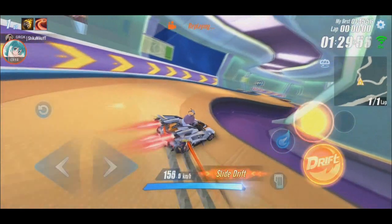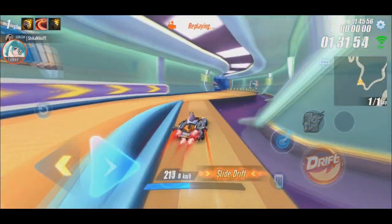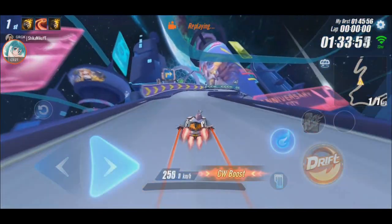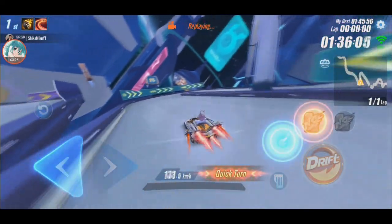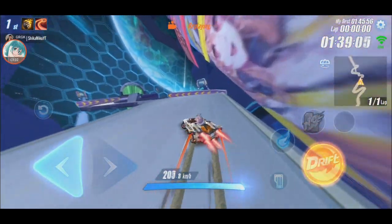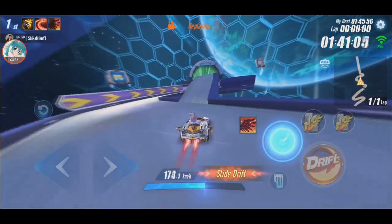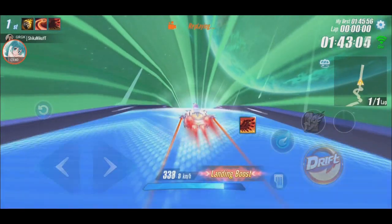And then slide drift and nitro CW. Slide drift again so I won't fall. And I have another nitro so I can go fast here. I use brake to help me. And do CW and then heavy brake — advance. Here I brake and then slide drift to adjust myself. And then supposedly I would do CW but I didn't.